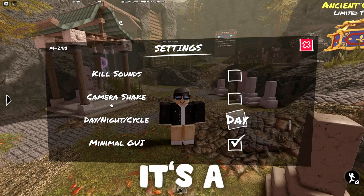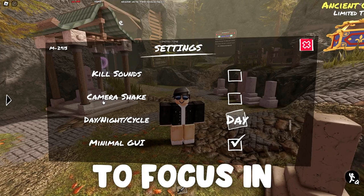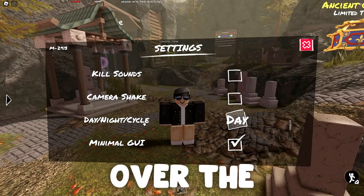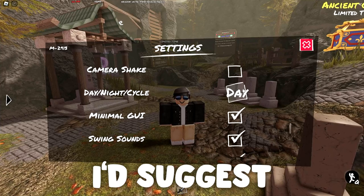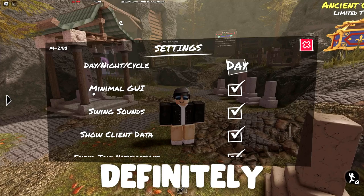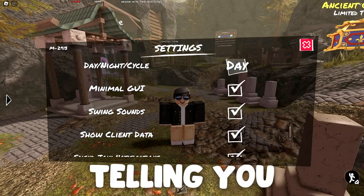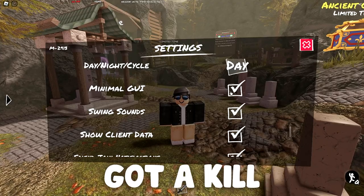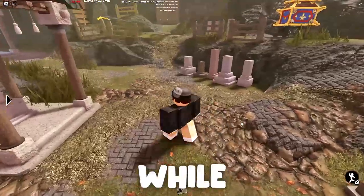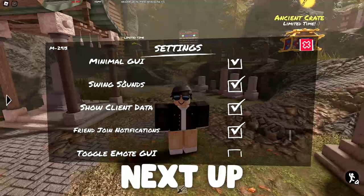I definitely suggest leaving camera shake off because it's a massive random pointless shake, and if you leave it off it'll be a lot easier to focus in your fights and you'll be able to see a lot more clearly without your camera shaking all over the place. Next up, the day/night cycle — I'd suggest leaving this one on day; it's just easier to see and it looks better. Minimal GUI — definitely leave this one on. You really don't need random notifications popping up telling you that you got yen every time you get a kill, and it can be really distracting while you're fighting.